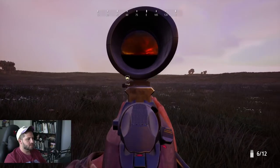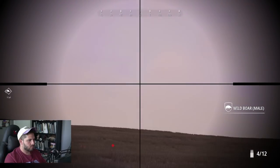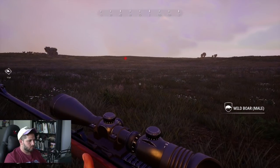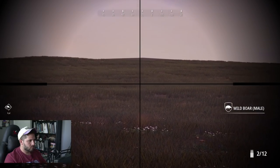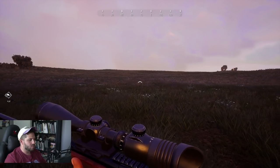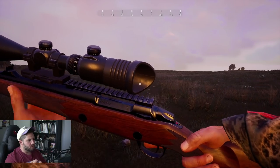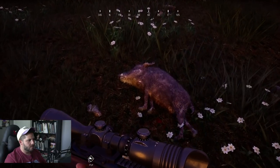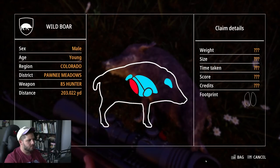Campsite number three — and if we look across the way we'll see campsite number four just right over there. The 338 — for a 338 you wanted to feel heavy. Big bullets flying. One piggy down, looks like a young one. Let's go find the other one — we shot twice.